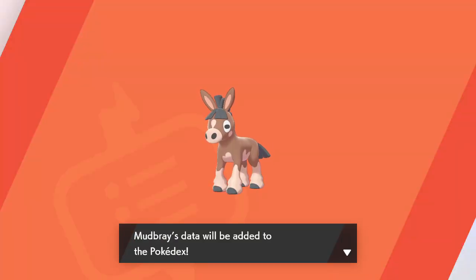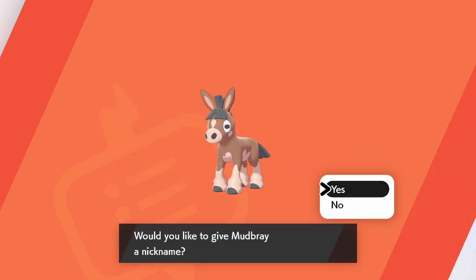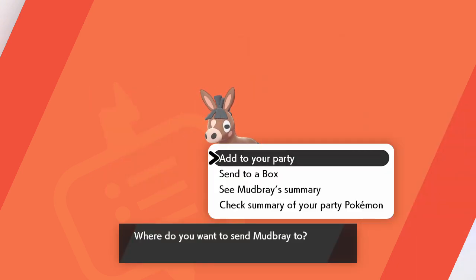Let's check out the Pokédex entry. Mudbray, the Donkey Pokémon. It eats dirt to create mud and smears this mud all over its feet, giving them the grip needed to walk on rough terrain without slipping. We're not going to nickname it — send it to the box.